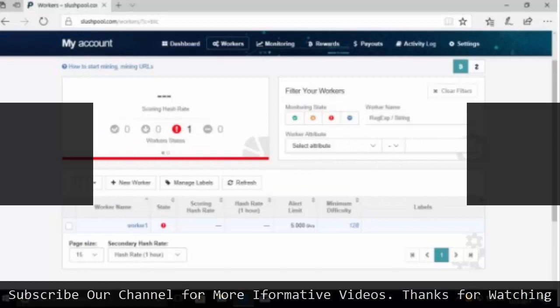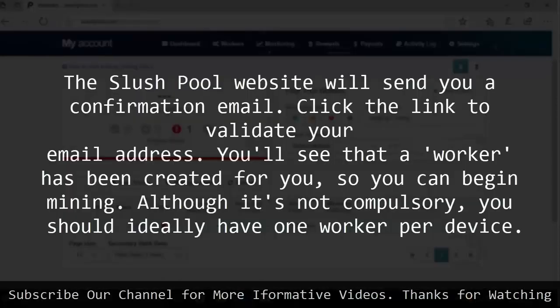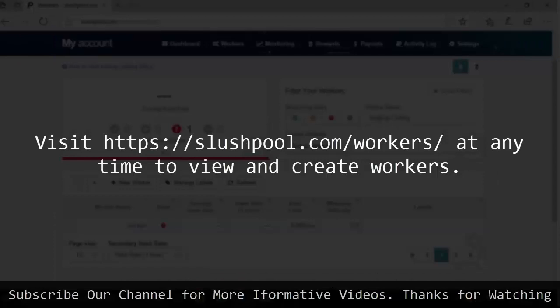4. Jump in. Head over to the Slush Pool website and click on Sign up here at the top right. On the registration page, choose a username, then enter your email address and password. The Slush Pool website will send you a confirmation email. Click the link to validate your email address. You'll see that a worker has been created for you so you can begin mining. Although it's not compulsory, you should ideally have one worker per device. Visit https://slushpool.com/workers/ at any time to view and create workers.